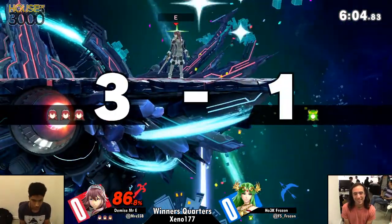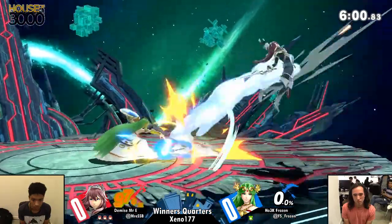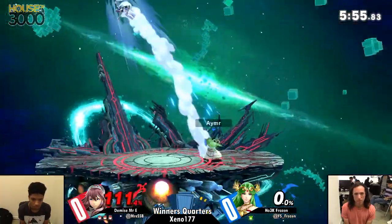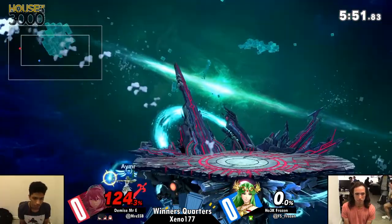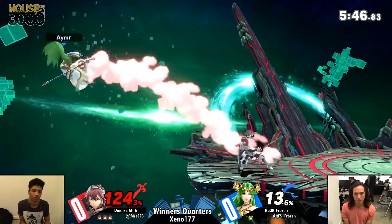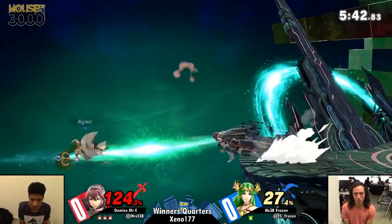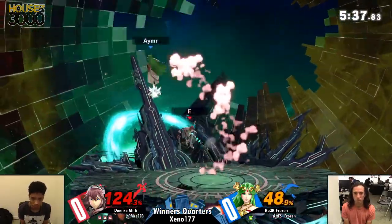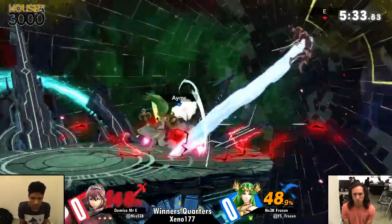Oh my God, he's dead. That's two stocks gone. Anyway, Frozen is a very neutral-based player. That's where the crux of his style lies. He's a fantastic Palu player, been playing this game for years, and his neutral game is just so good. Whereas Mr. E is going to be thriving more when he actually puts Frozen in the corner.